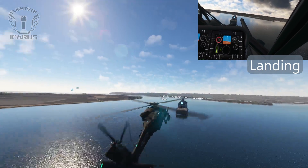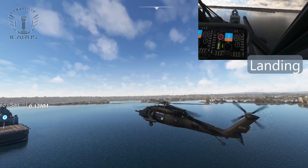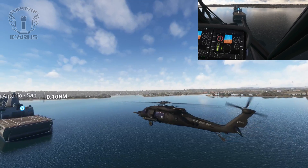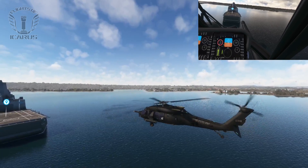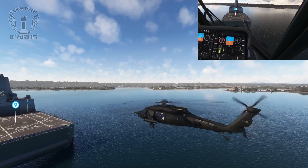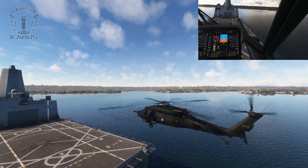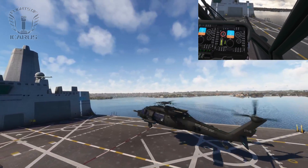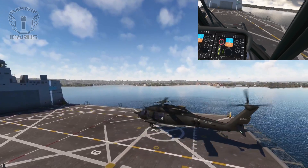I'm going to bring it to land on the back of this ship. This thing is pretty stable, so landing is very easy. As I slow down I do need to bring in some extra power to maintain a hover, but the transition from flight to hover isn't as pronounced as in some other helicopters. The main challenge is visibility. These big military helicopters tend to not have the best downwards visibility, but with the magic of VR I can lean forwards and look down the nose of the aircraft. I've drifted slightly to the left, so I just want to correct that before I touch down.